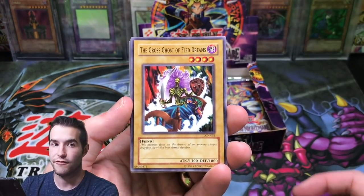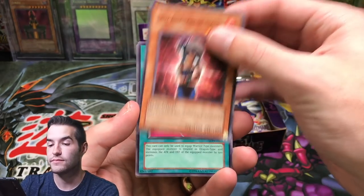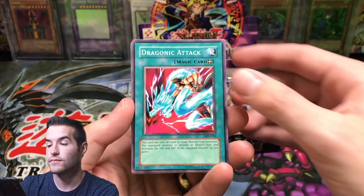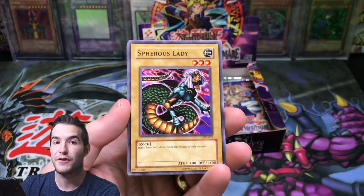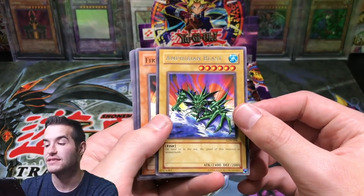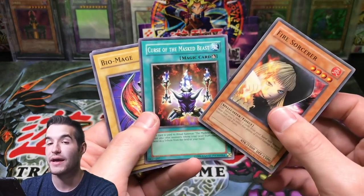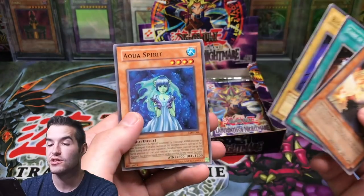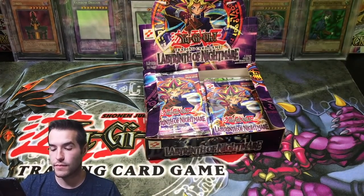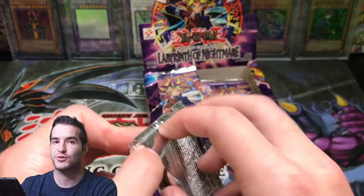The Gross Ghost of Fled Dreams, Lady Assailant of Flames, Dragonic Attack, Spherous Lady, and an Amphibian Beast — there's a rare. Fire Sorceress, Curse of the Mass Beast — yeah you can pull Mass Beast in here, that's awesome — Biomage, and an Aqua Spirit. Pretty epic cards in Labyrinth of Nightmare. It's just a sweet set overall.